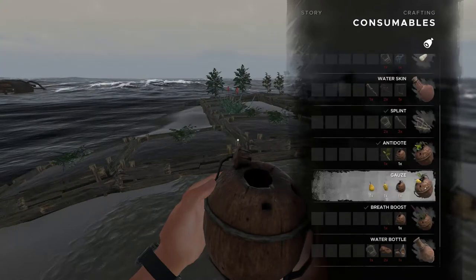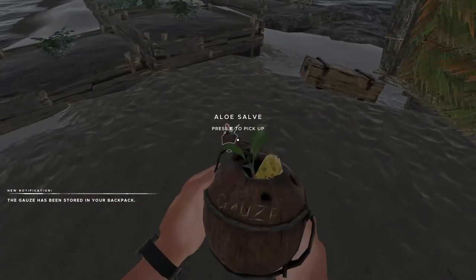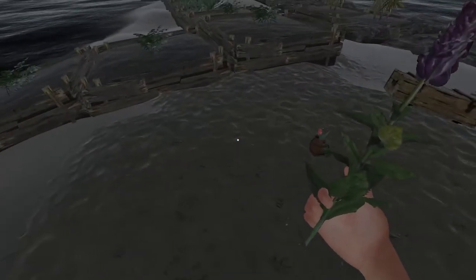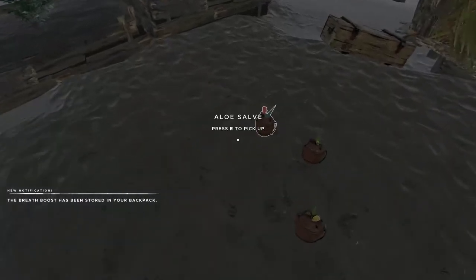The last one was the peepee plant and empty coconut flask, and that'll craft the antidote. And then this one we have the ajuga plant and the empty coconut flask — this is gonna give us the breath boost.